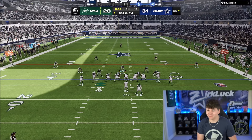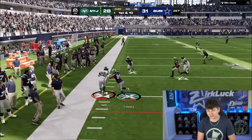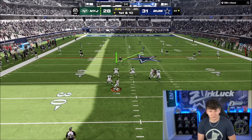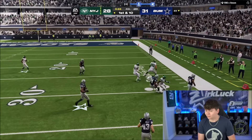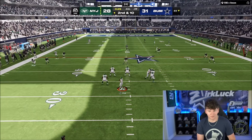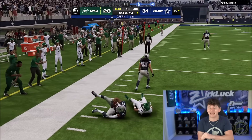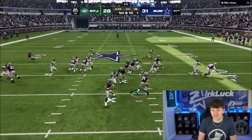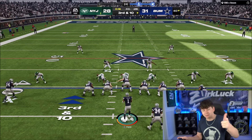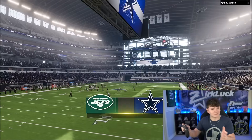We need to hold this guy at field goal range. Last drive, Patrick Willis made an incredible play to get a pressure on the QB and force a pick. So now we just got to do the same exact thing. I'm going to try to lurk over the middle here with Willis — and Revis almost had a pick right there. Going to look out over the middle again — oh, he's going to try to reroute. Someone make a play — Revis with the interception! Darrell Revis, game-winning pick. Darrell Revis might have just got the game-sealing interception right there. We just got to pick up one first down. At least everybody in the gameplay now made a play — Revis got a pick, Patrick Willis got a pressure that led to the game-sealing interception.